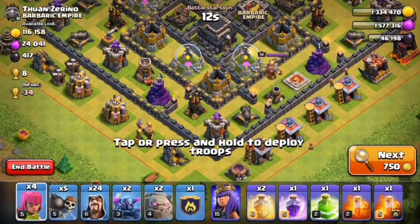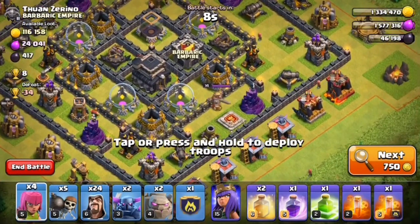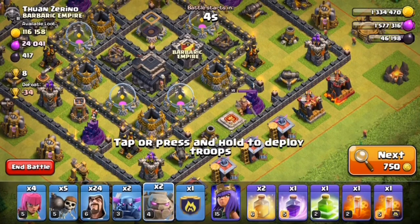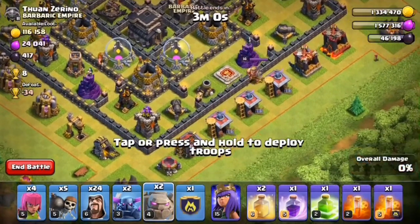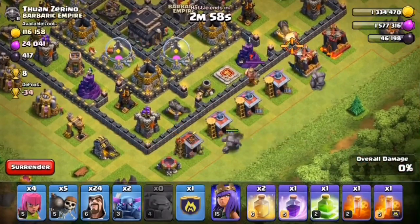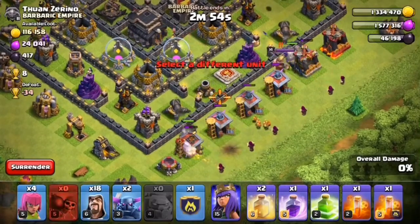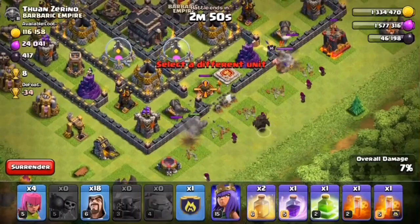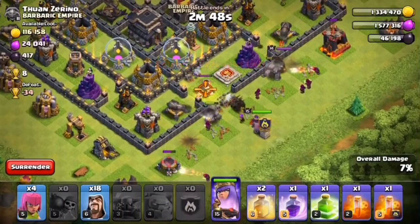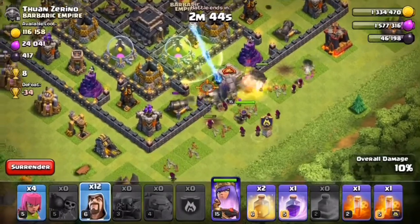It has 8 trophies. We can attack from this side. Only six seconds left to decide — okay, I think we should attack from this side. We'll put our golems far from each other so that defenses will be split, then wizards in a line. Here go our wall breakers.